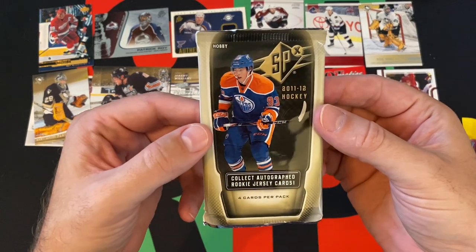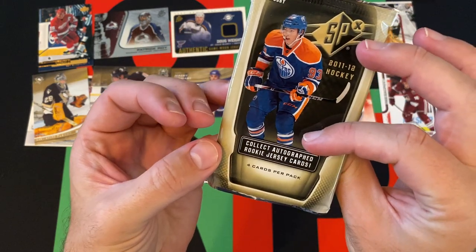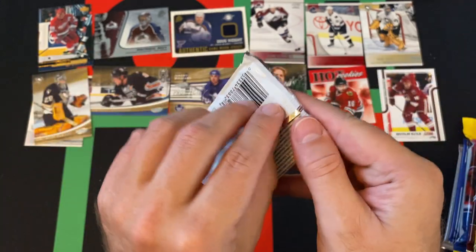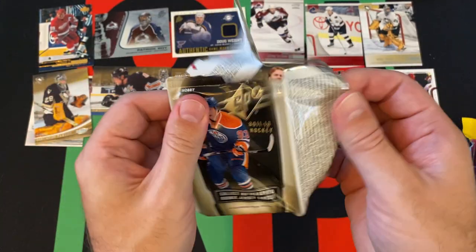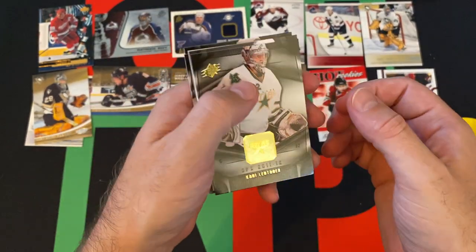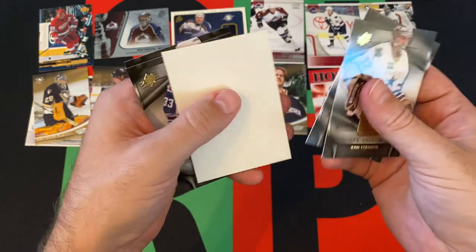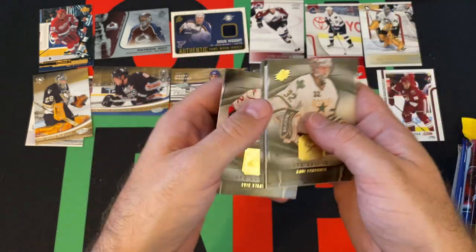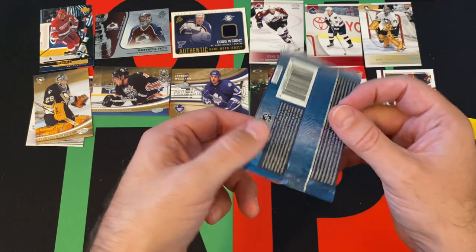Moving on — we got a 2011-2012 SPX. It says collect autographed rookie jersey cards, but I'm guessing based off the thickness we didn't get one of those. We got Carrie Lettinen, Dion Phanouf, the Spacer, Dustin Byfuglien, and Eric Staal. Nothing really great out of that pack.